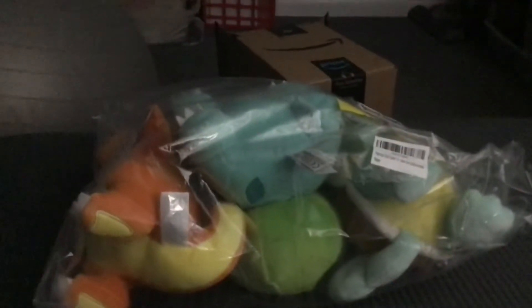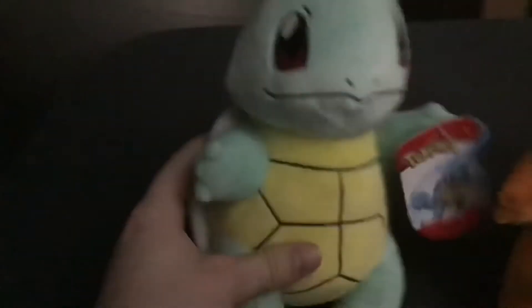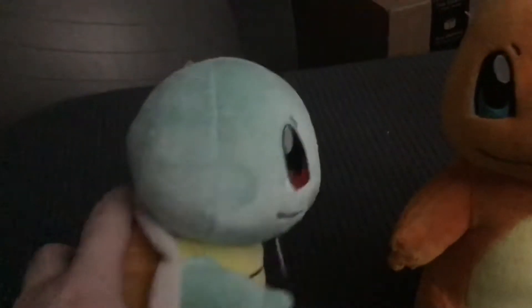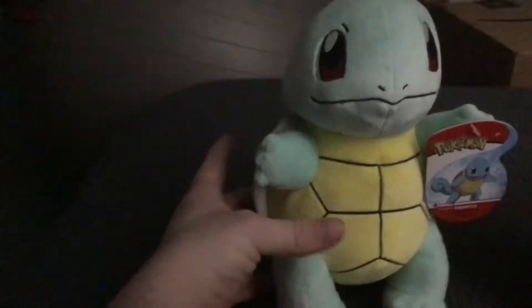The box just fell but we got the starters — the Kanto starter Pokemon! Now let's open the bag. Alright, here's what we got. First off, we got Squirtle — got a little Squirtle with his little tail. I think Squirtle looks pretty cool as a plush toy.